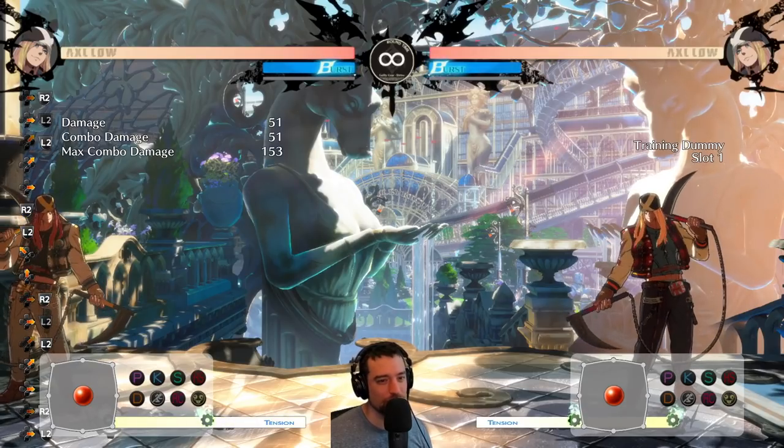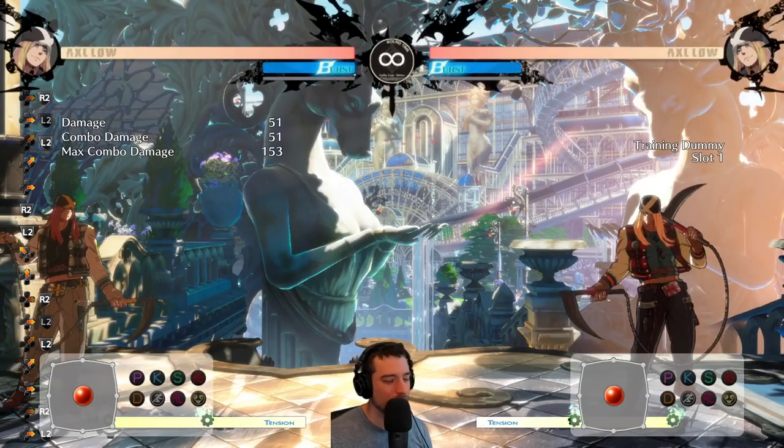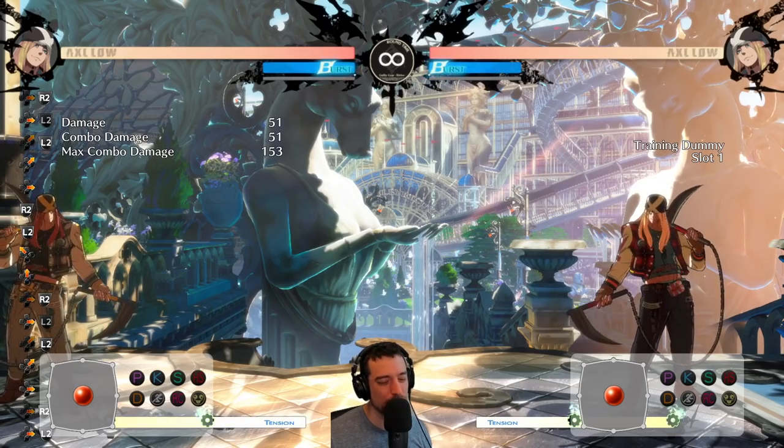Summary: JP and JK are good air-to-airs, JS is strong air-to-ground just to control space, and then JH and JD you want to use as jump-ins.